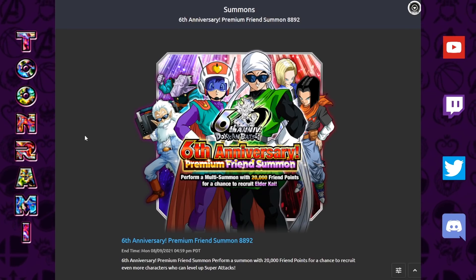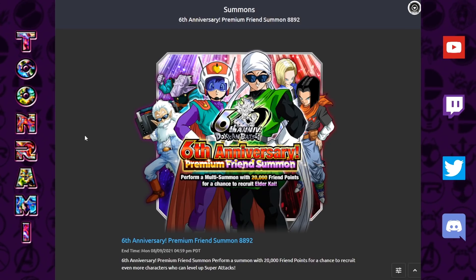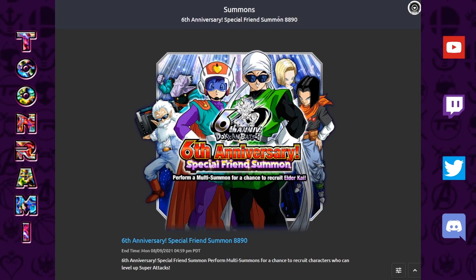In back-to-back years they've given us these special friend summon banners, which raises the question: could we be getting a new friend summon LR for the 350 million download celebration? The possibility and implications are there. And if it ends up being a very hype unit — one we've never had in the game before available in a free-to-play capacity — that's still pretty cool and appealing. I'd want to spend all my points immediately to get enough copies to actually run it.